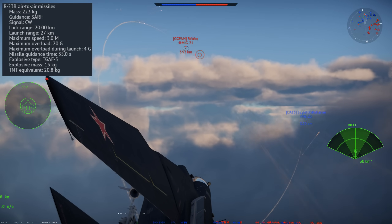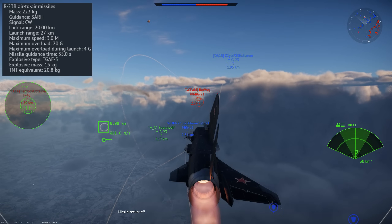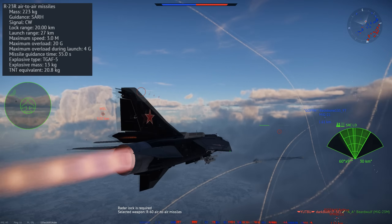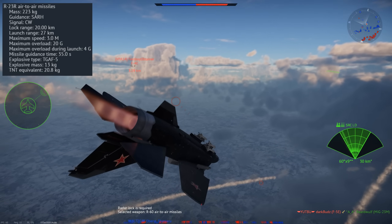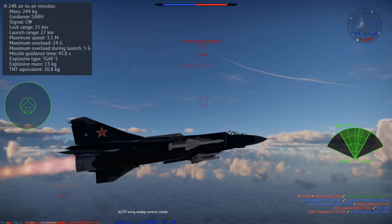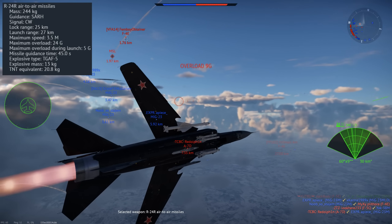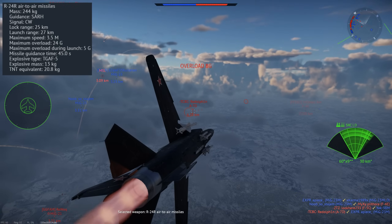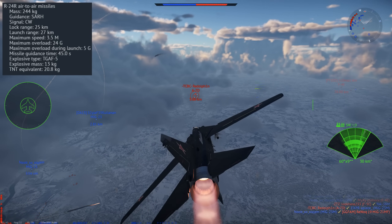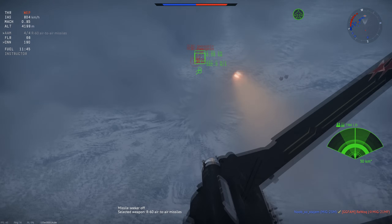We come on to the R-23R — the radar guided version of the R-23. These have the exact same parameters except they are semi-active radar homing, meaning you must acquire a radar lock before firing the missile and then hold that radar lock until the missile impacts. We then have the R-24R, which has the same parameters as the R-24T except it is semi-active radar homing — again, you must get a radar lock, fire, and then hold the radar. And that's it for the missile loadout on the MiG-23 MLD.